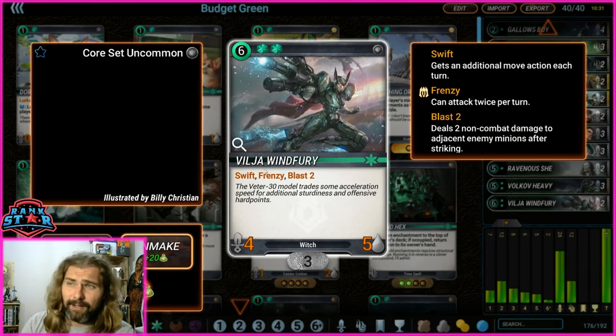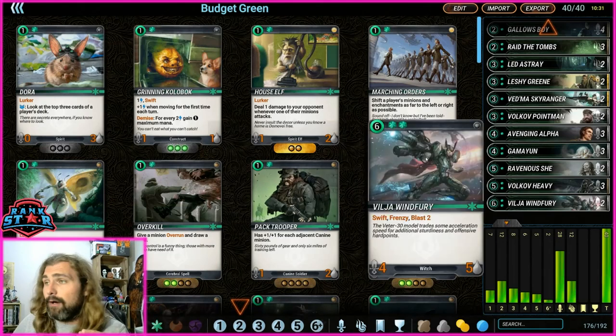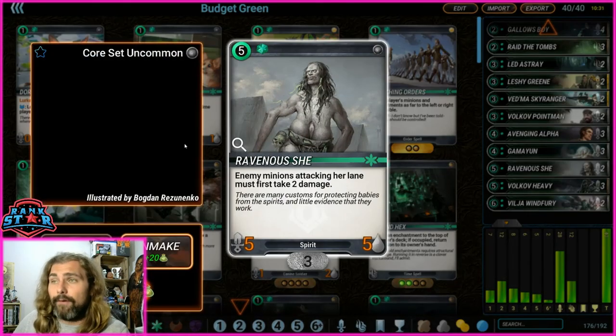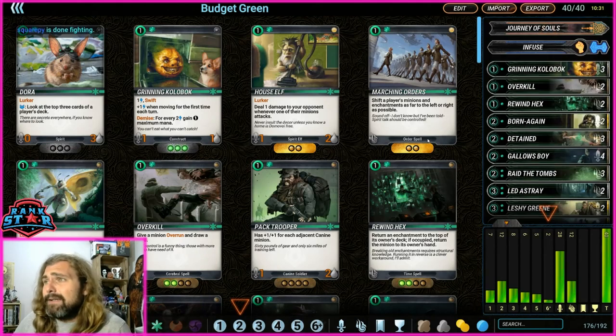Vilja Wind Fury has swift, frenzy, and blast two — you can move it two lanes away to hit face and do two blasting damage. With frenzy it attacks twice, ending up with four blast damage in one turn and potentially eight damage to face — it's a crazy good card. Volkov Heavy is a good budget end-game pushing card with overrun and armor. Drop it on turn four if you got Cobblock early. Ravenous She is our other five-drop — great against aggro, a pup has to take two damage before it can attack.